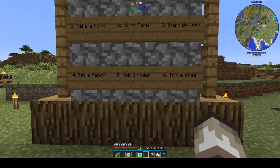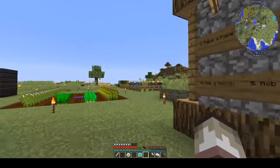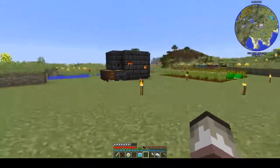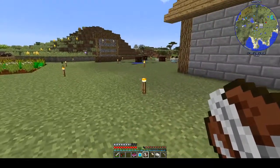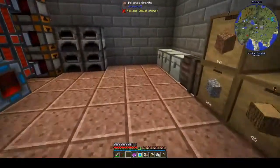Now we've only got two things left to do which is make a mob grinder and triple our ores. I think we can potentially get into tripling our ores now, however there's something else I particularly want to look into. You might have noticed when I opened the inventory earlier these two books — a book and quill and Strange Dreams. We'll get to Strange Dreams in a moment because I just want to show you something.